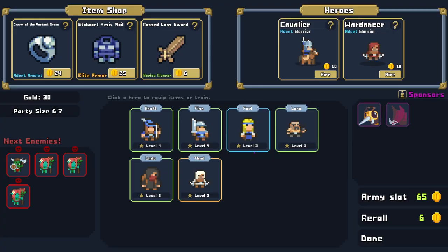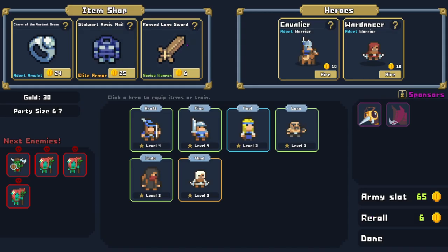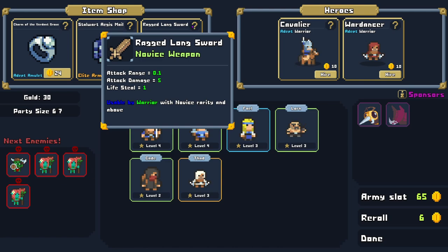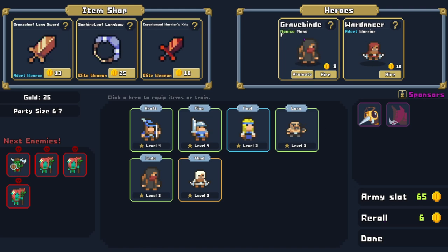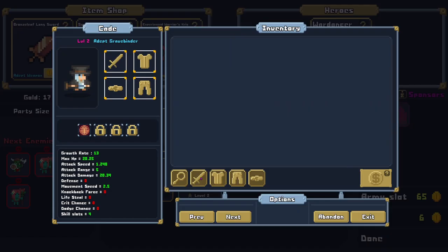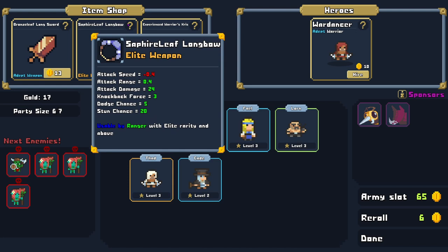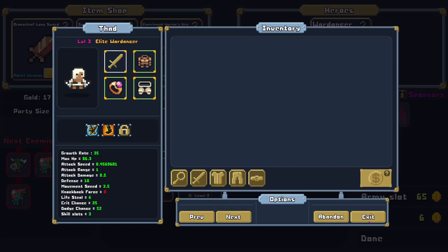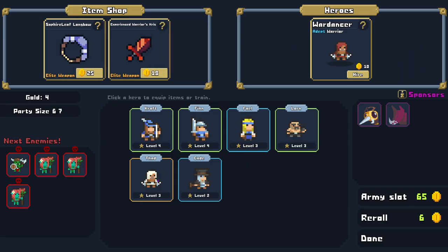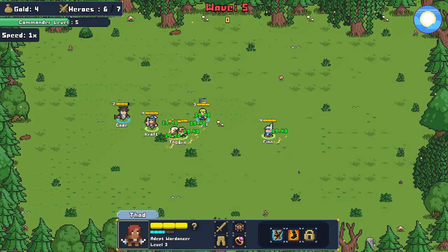Re-rolling costs gold — got it. Elite armor, ragged sword, charm of the verdant grove: lifesteal, crit chance, dodge chance — not bad. War dancer: let's promote Fad to level three. Is he elite now? There's the elite war dancer — now we're talking. Elite armor with defense 40, good lord. Finn is level four. Cavalier war dancer. Let's promote the grave binder — yeah, let's get Kade up there. Now he's an adept grave binder. Bronze leaf sword — warrior with adept or above. Not enough gold — we'll just get this one instead.